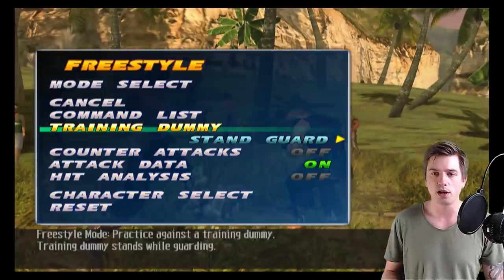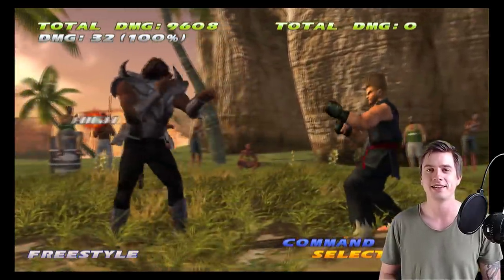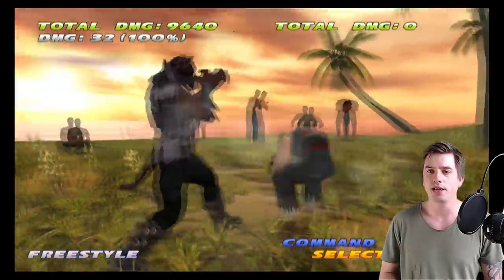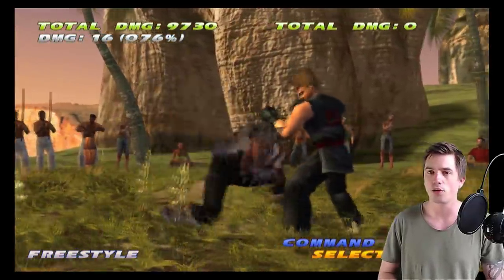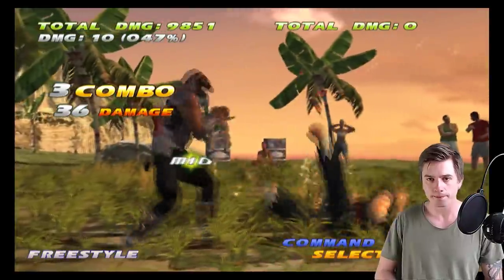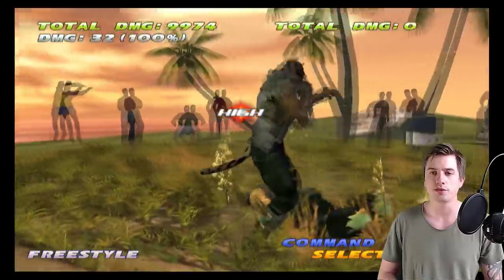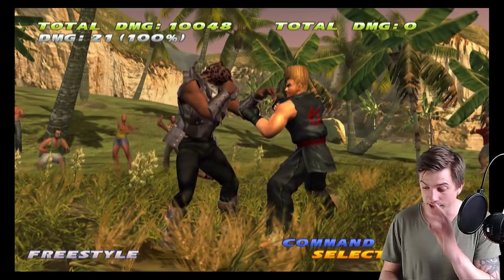CD1 is a monster of a move. It's high, and on guard it's plus 8 — that's pretty good. On hit we get either a follow-up or some seriously scary oki, where as I showed before we can launch if they try to stand. And we can of course tag in our grandson. If they twitch on the ground — well, Jesus — it's just a very good situation you end up in.